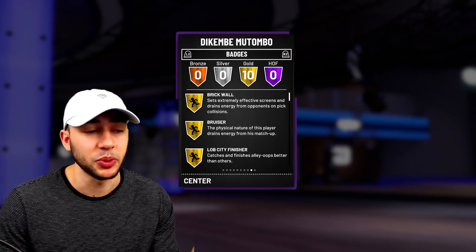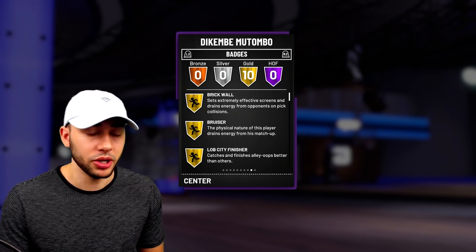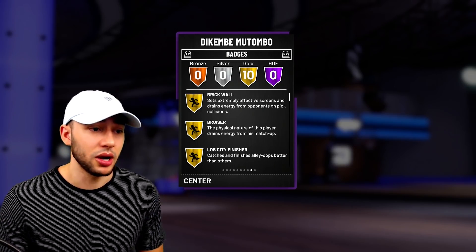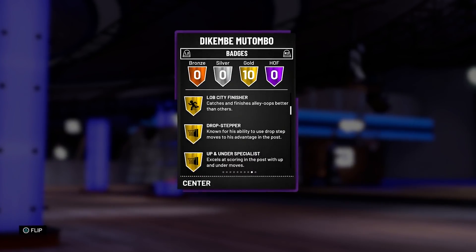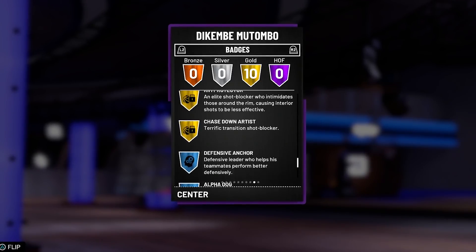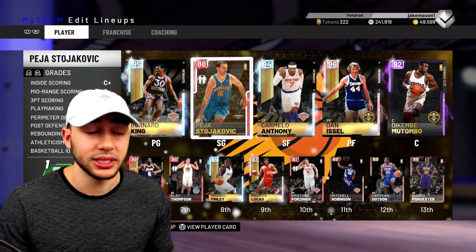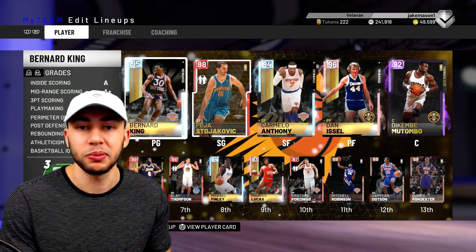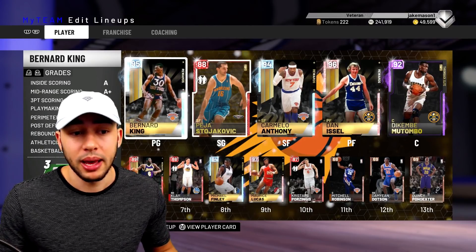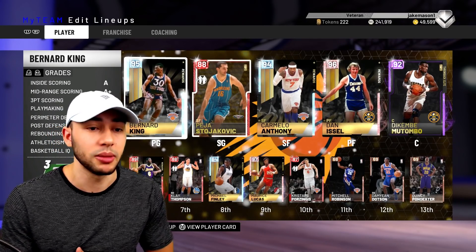The main difference between Pink Diamond Ben Wallace and Mutombo is that this card doesn't come with Hall of Fame badges - that's the one argument you can make. I'm not saying this card is 10 times better, just that you save MT and basically get the same thing. Mutombo comes with Brick Wall, Bruiser, Lob City Finisher, Drop Stepper, Up and Under Specialist, Hustle Rebounder, Defensive Stopper, Pick Dodger, Rim Protector, and Chasedown Artist. That Drop Stepper we'll definitely utilize. If you're using Pink Diamond Ben Wallace, maybe sell him and pick up Mutombo.